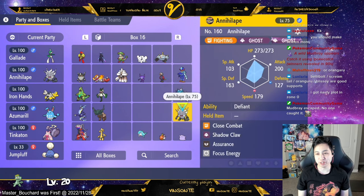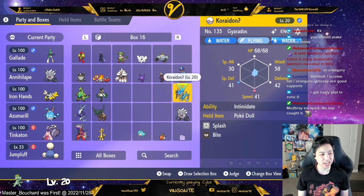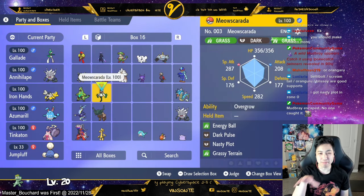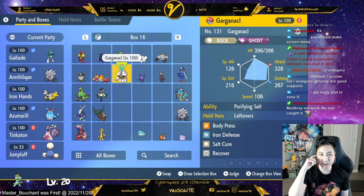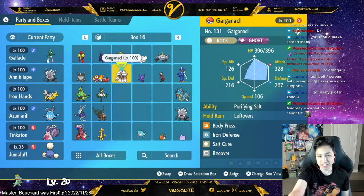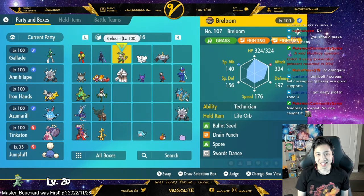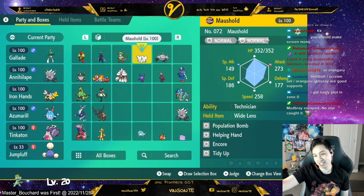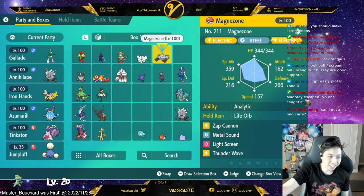I do want to build Gyarados eventually for a good Flying unit. Anyway, those are mostly my main builds. We have these other troll ones that I made. I started off making this one and tried to do an Explosion strategy, but I can't even use Explosion, so I just changed it up and made it a Body Press Salt Monster. Then I have this one — Mouse Hold, Population Bomb shenanigans with Wide Lens and Technician. Magnus Zone here is just for fun — I just made one just for fun.